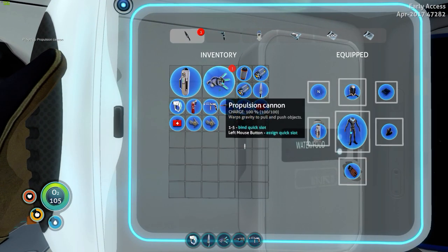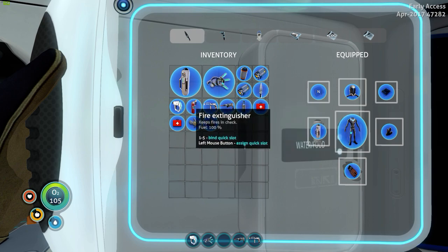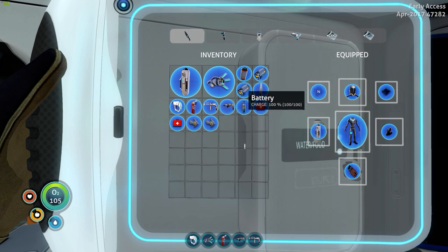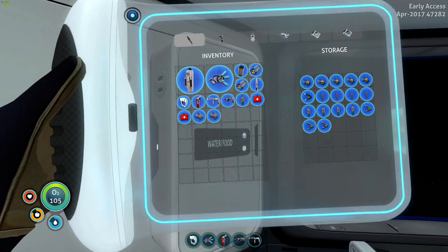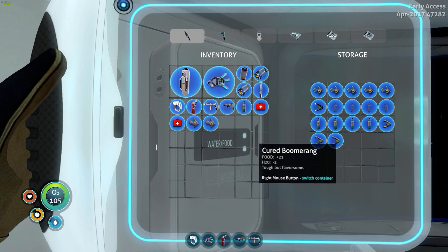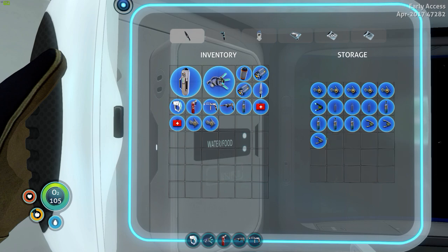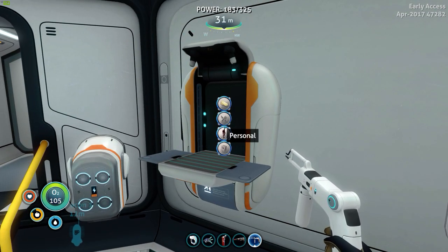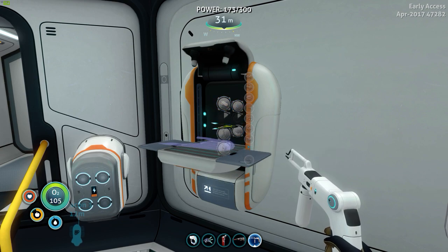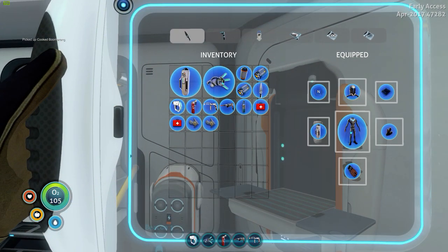We'll put the cannon on slot two, fire extinguisher on slot three. We've got a couple of spare batteries, a spare power cell, some water, a couple of peepers to eat. We should probably eat and drink before we head out. Let's cook a boomerang quickly. There we go — we're full on everything.